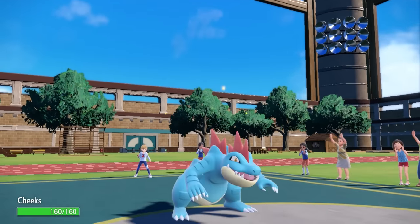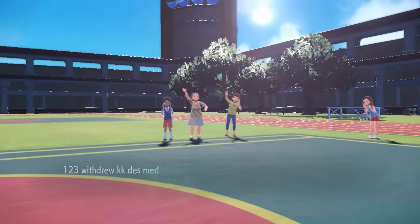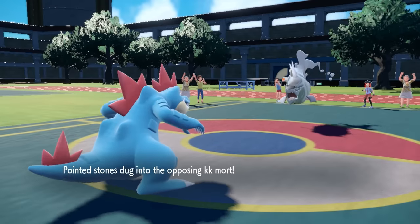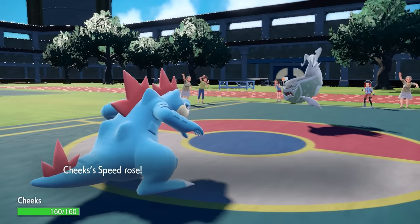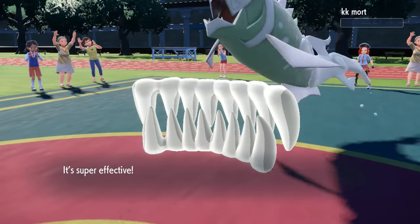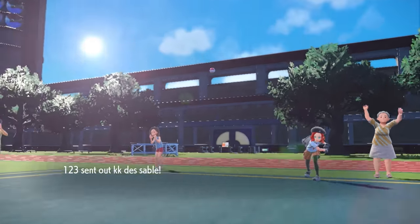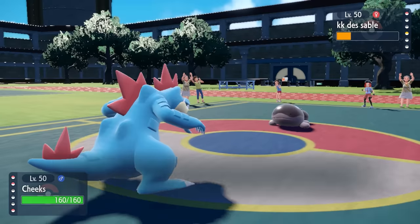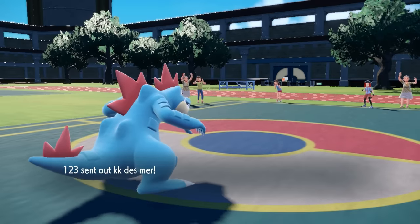I get a free switch and bring in Feraligatr — absolute amazing cheeks. The Gator is in a really solid position to set up Dragon Dance, knowing they're likely locked into a burnt Aqua Jet. I can just dance all day and force them to switch. They bring in Basculegion, which looks menacing, but a Sheer Force Life Orb Feraligatr with a Dragon Dance is even scarier. That gives me +1 in both Attack and Speed, and with Crunch coverage, Basculegion is not going to have a fun time — he's even more dead than before. Clodsire comes in next, but chip damage plus a +1 Ice Punch takes care of it, and down goes Clodsire.